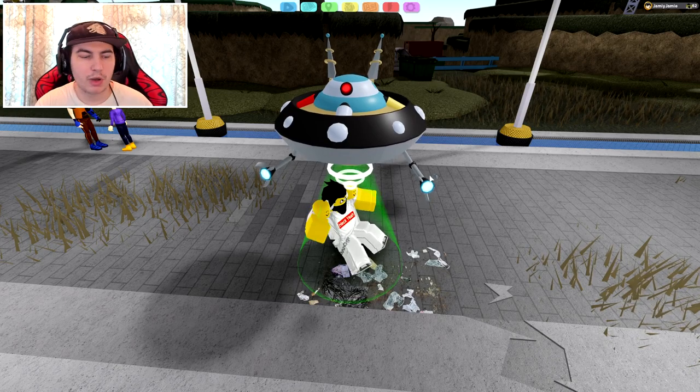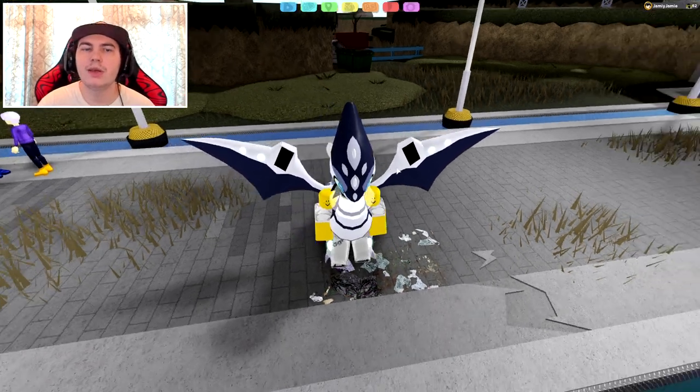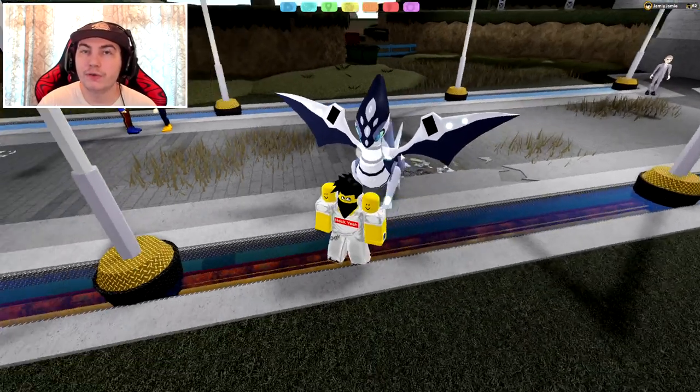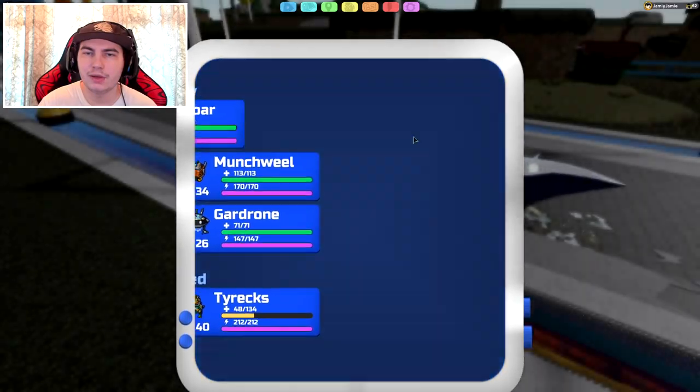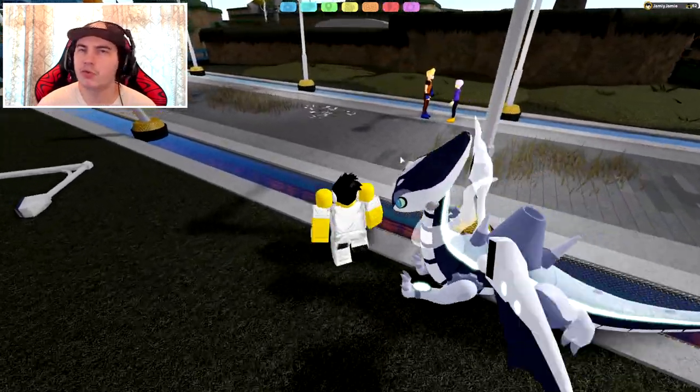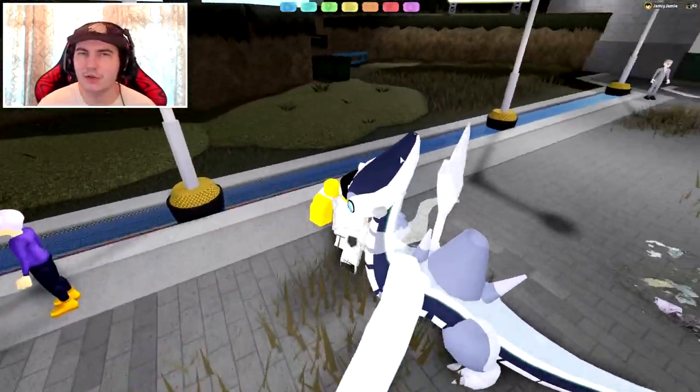If you don't know how you can boost your friendship without battling, you actually want to make sure it's following you around — put it in the first slot of your party. As you can tell, it's following me around. Just run around in circles. It sounds dumb, but just do this. It can take a long time.